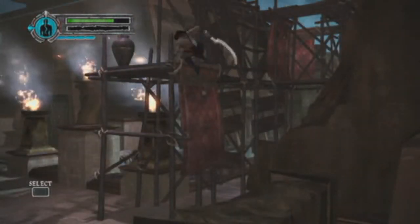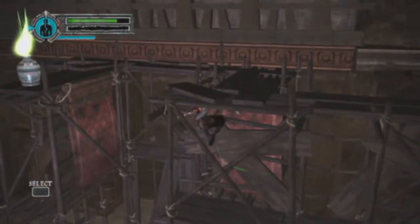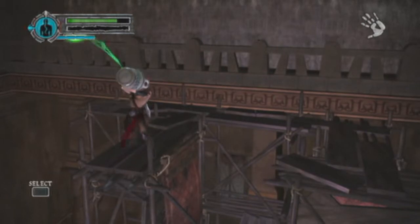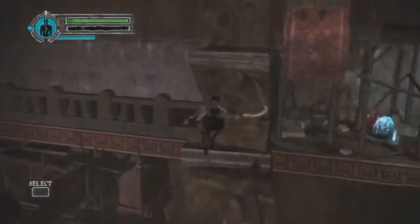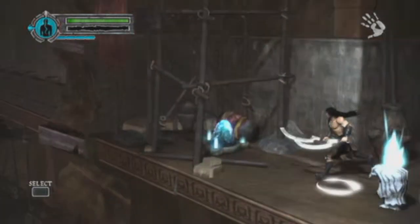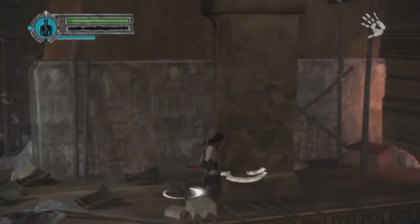We're gonna climb up here — let me get some health. There's a health jug up here, which we'll need. So we're gonna run around here and jump towards the wall, because those are ledges we can jump up on. And there is a save point, so don't forget to save. I'm sure I don't really have to tell you guys that, but you might miss it.